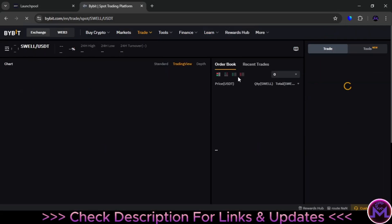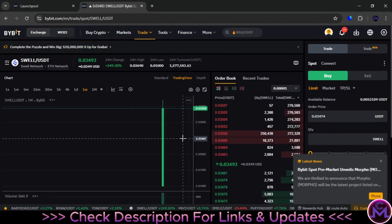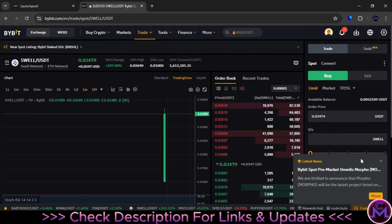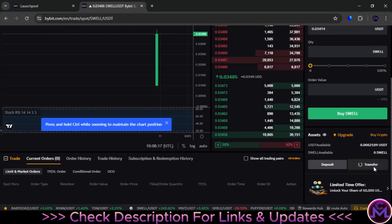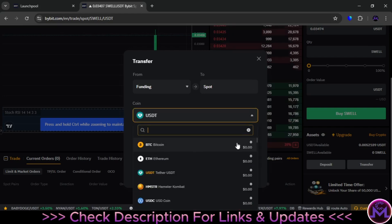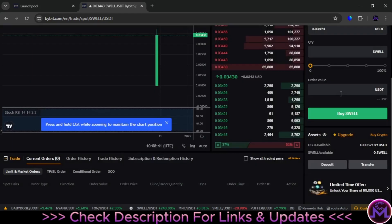Everything you earn from this launchpool is right there — it's live on Bybit now. You can also buy it and stake more if you want, but typically it reaches a certain price and drops a little. That's what usually happens. To move your earnings to spot, click the Transfer button. Your yields will be in the funding account — when you open the list and search for Swell, it will show there. Put in the amount and click Confirm — it will send from funding to spot — and then you can sell it in the spot trading area.